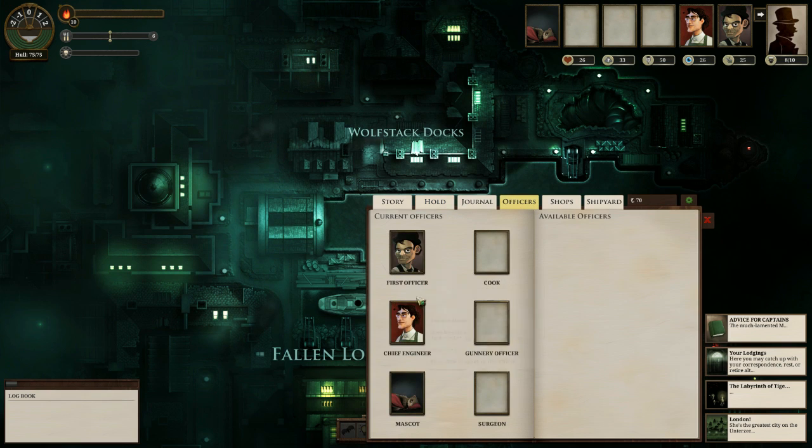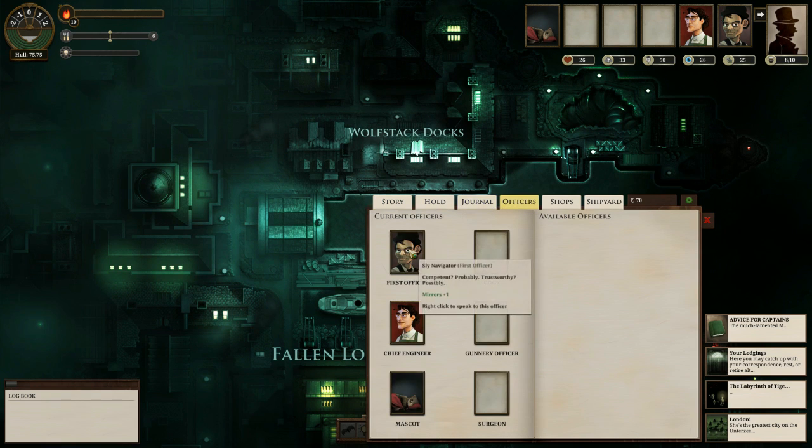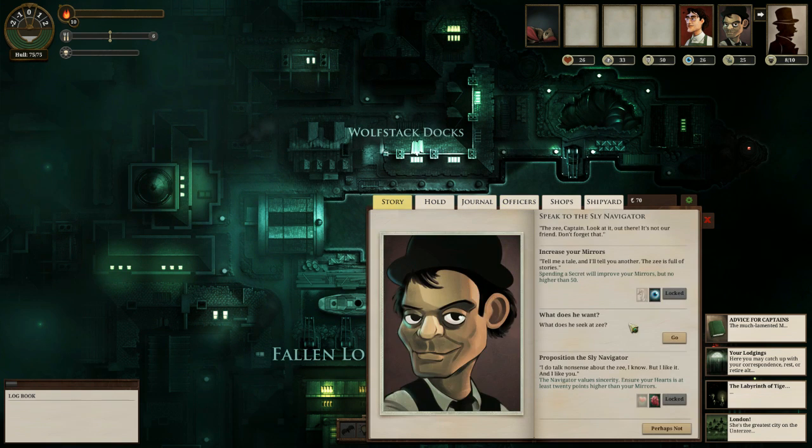There is a currency system called Echoes which you can acquire, but there's other stuff called Fragments which form into Secrets. Secrets can be exchanged with your officers for skills. A lot of the skill systems are called very strange things — if I speak to my chief engineer, I can increase my Veils, which is apparently a kind of stealth skill. There's also Pages, which is some sort of diplomacy skill. My first officer can increase my Mirrors, though I don't know what Mirrors do.